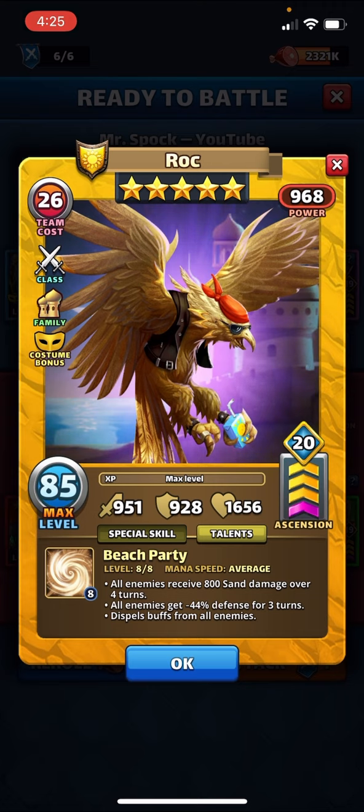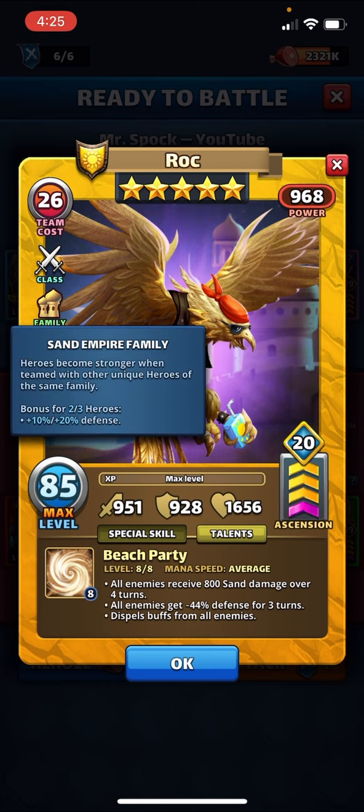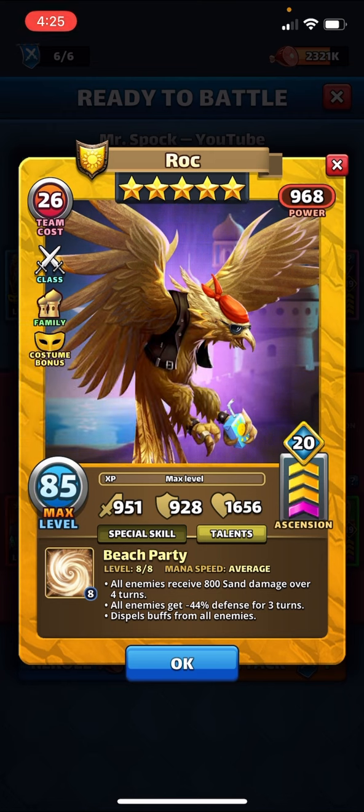However, I think he's a really good hero, and that's what I want to demonstrate in this video. With the changes to the costume, he's gone from Barbarian to Fighter class. There's a family bonus but it's not very good — it's only for two and three heroes, whereas most family bonuses adapt to one, two, or three heroes. Stats are pretty incredible though. At average speed, all enemies get 800 sand damage over four turns, which probably goes up to about a thousand with a level 29 mana troop — that's around a 26% attack increase — so about 250 per turn for four turns, which is quite good.